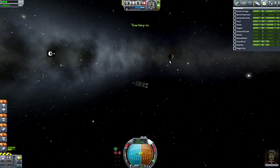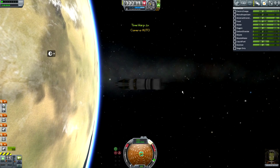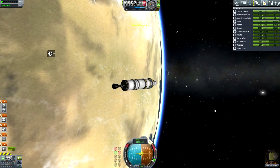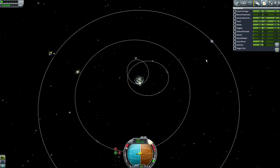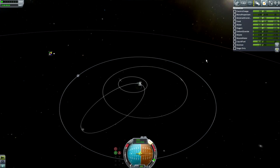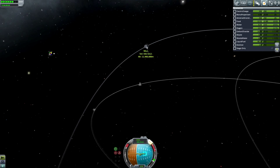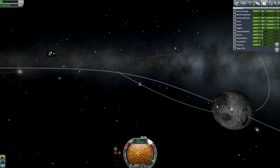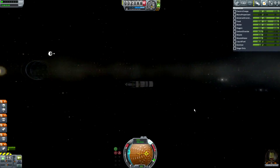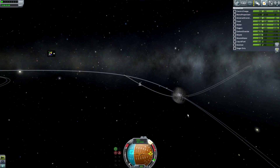It's time to go to the moon. I don't have maneuver planning because I haven't upgraded the tracking station, but I don't need it — though I won't be able to bullseye it. This is only my second time going to the moon in this series, and my second time ever without conic patches showing me where I'm going. I'm aiming a little below the moon's orbit so I won't hit it, but I think I'm a little too close — so I'll need a quick course correction, burning radially or normal to avoid slamming into the moon.